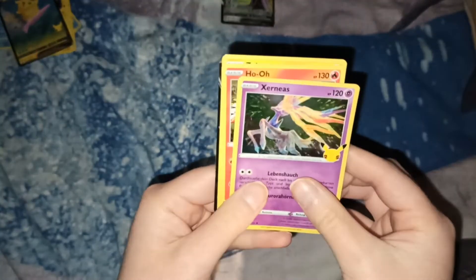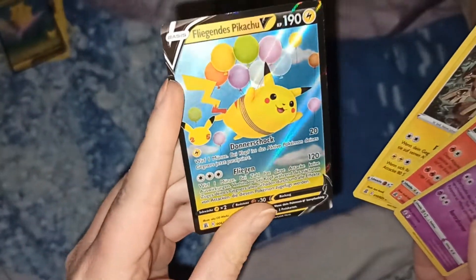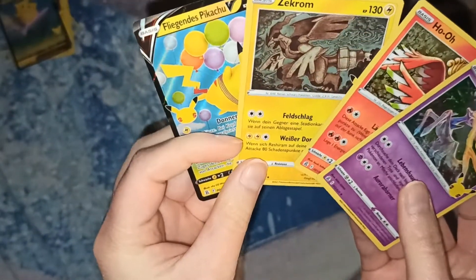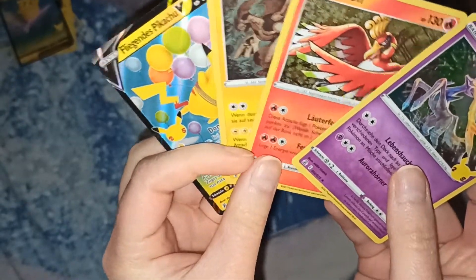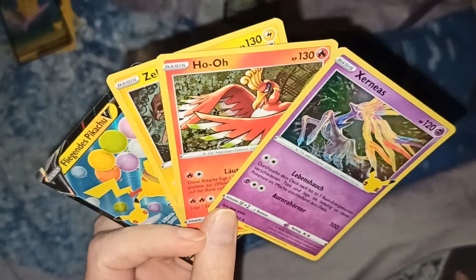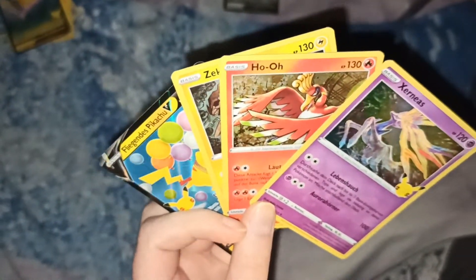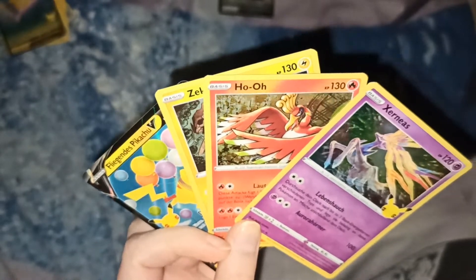And we have Flying Pikachu V, Zekrom, Ho-Oh and Xenia. So in that celebration set — no new cards, zero new cards of celebrations for the collection.